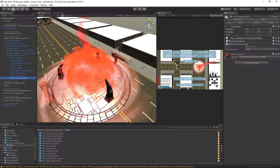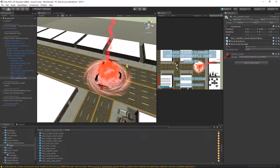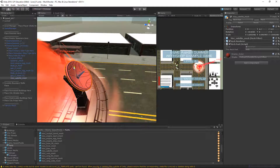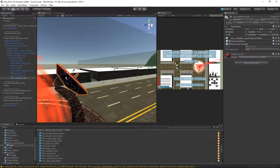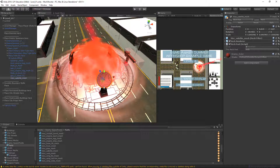In our enemy spawn points parts, I'm going to put satellite dishes all over this because this is a proximity spawner — satellite dishes can do satellite stuff and listen for the player. That'll be a pretty good signifier that this spawner is a little bit different.